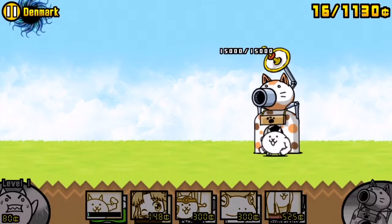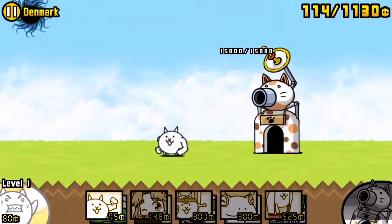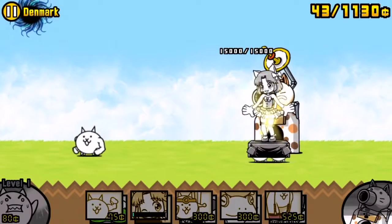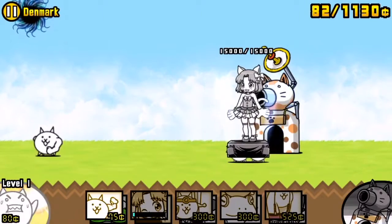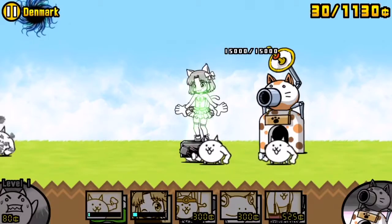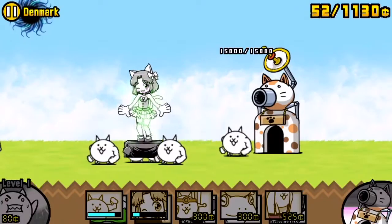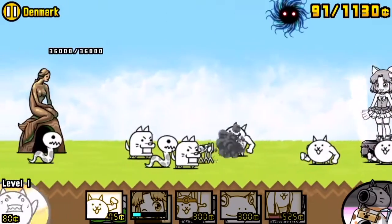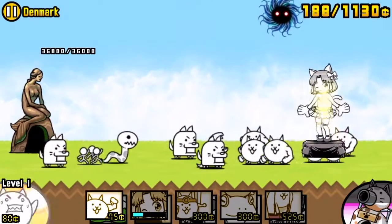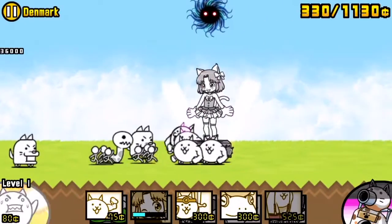Here's my first cat, right here. Now this person I'm about to summon — she costs barely anything but she's super good. So this is what I always do: I send out her, then I send out four of these mini girls, and then I wait, I save up some money — top right corner just so you guys know. She wrecks, she'll help them so much.